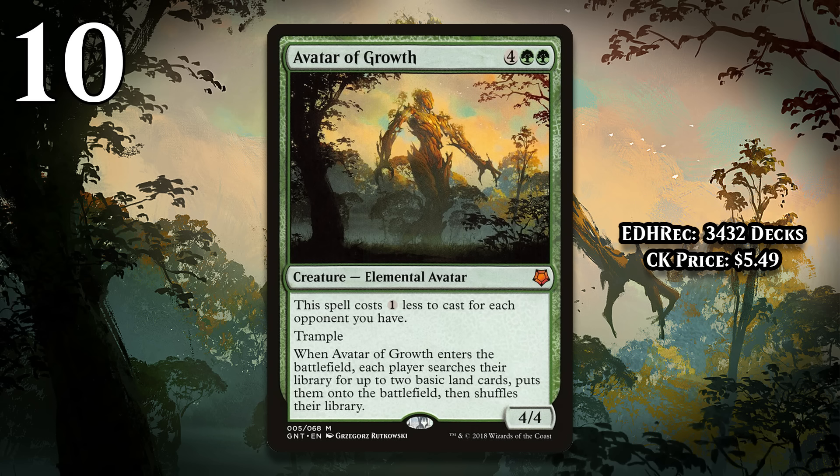At number 10, I've got Avatar of Growth. For 4 generic and 2 green, it's a 4/4 trampler that costs 1 less mana for each opponent you have, and when it enters the battlefield, each player tutors up 2 basic lands and puts them onto the battlefield. This is the card on the list that's the most heavily played in Commander, and obviously it's at its best the more opponents you have, but this has a massive problem — the effect is entirely symmetrical. And because you just spent mana casting the Avatar, your opponents come out ahead, since you went down a card to cast it, and they're going to get the first shot at using their newly acquired mana.